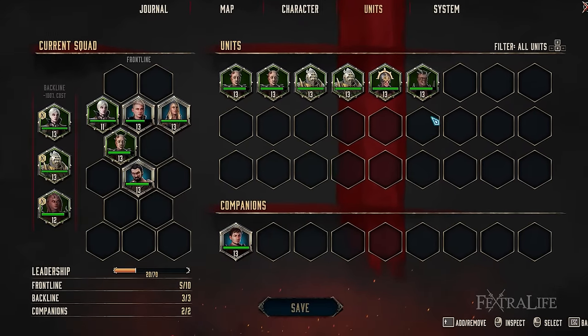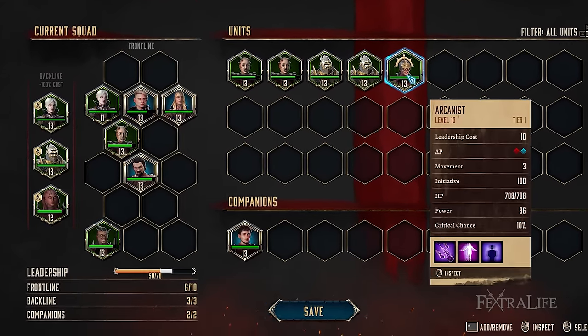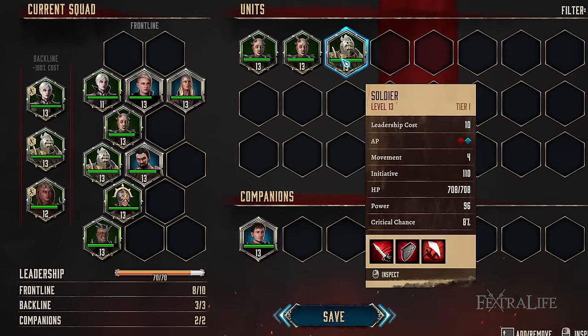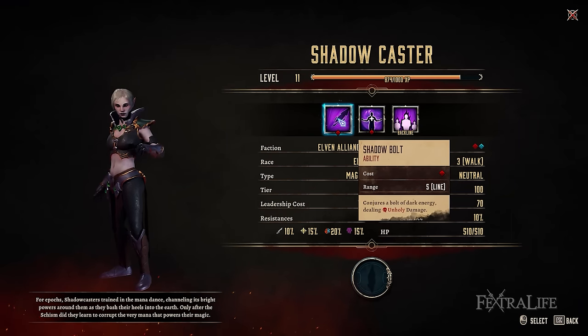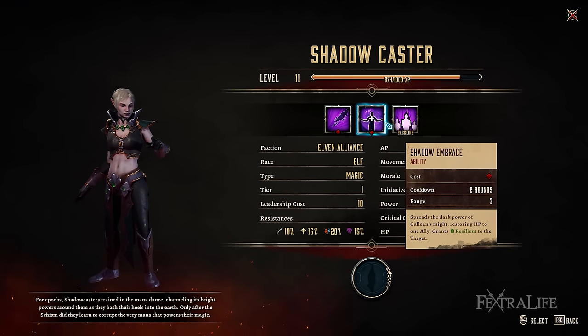The number of allies you include is limited by the associated leadership cost. The higher the unit's tier, the more costly they are. But this is only applicable to frontline members since it won't cost you anything to place them in the backline, so you need to be strategic in terms of the abilities you intend to utilize. Similarly, backline units have one restriction: you can't assign the same type of unit, which means it's not possible to stack three soldiers to protect your frontliners. The maximum leadership number is improved when you upgrade your castle in Ilion, allowing you to put together stronger units and increase your chances of winning battles.